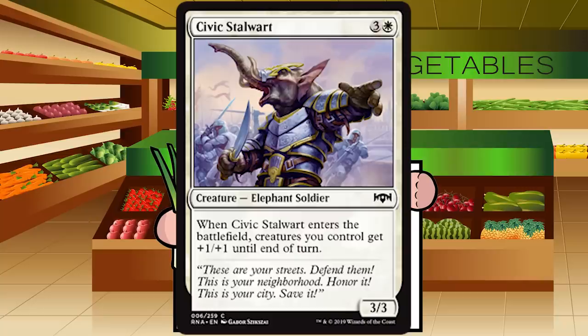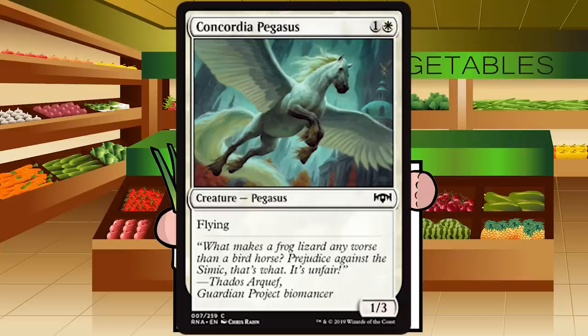Civic Stalwart is three and a white for a creature — Elephant Soldier at common. It's a 1/1; when it enters the battlefield, creatures you control get +1/+1 until end of turn. With a white board especially with flyers, you could get a sizeable burst of damage and you get a 3/3 left over for only one extra mana over vanilla. Totally fine C, and if you're a go-wide deck it probably goes up to C+.